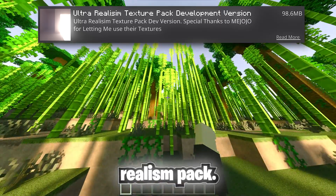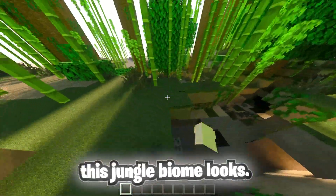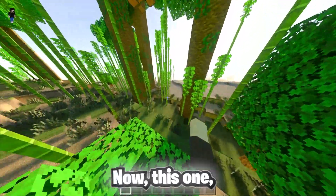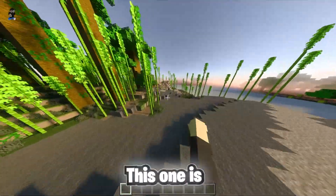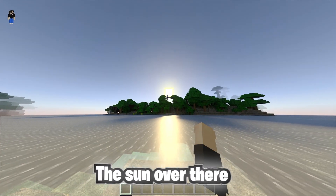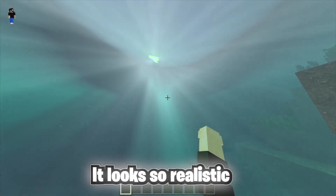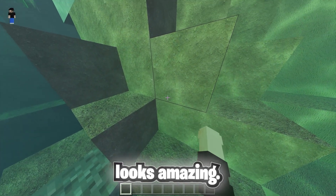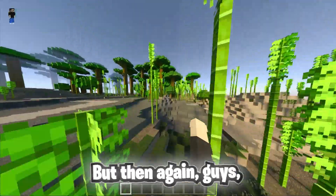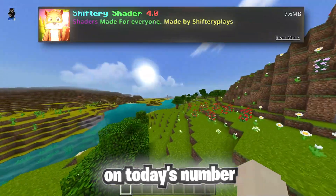On today's number eight spot we have the Ultra Realism Pack. This one is just phenomenal — look how nice this jungle biome looks and how realistic the grass looks. Now if you have a low-end device, please do not use this one — this one is going to break your device. Look at the water with the sun glowing over it, and under the water the sun rays look so realistic with the sand looking amazing. Please do not use this one if you have a low-end device.